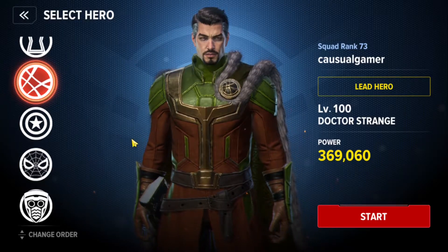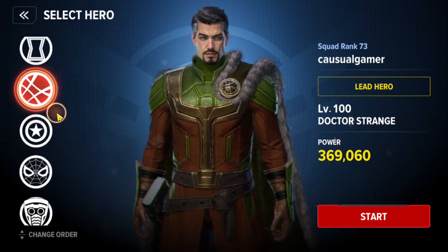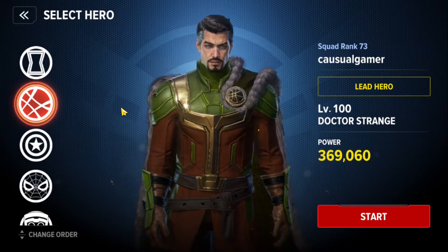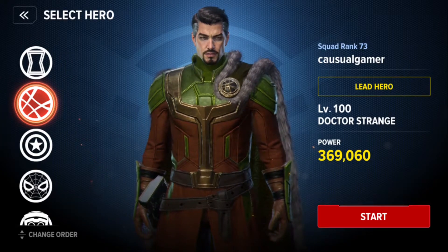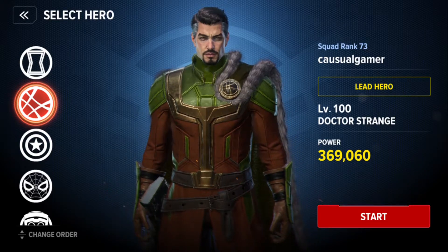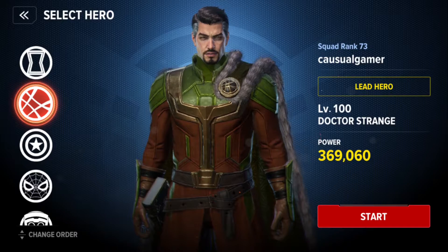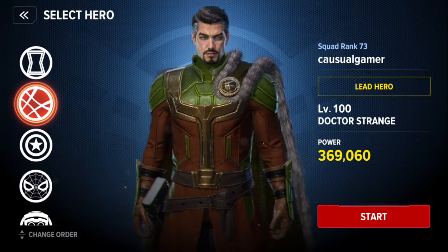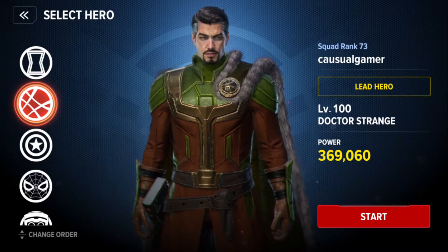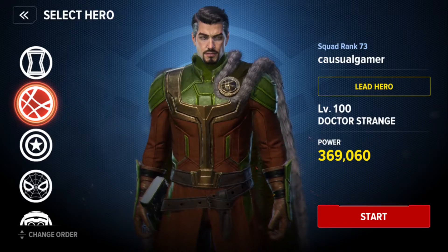Tip number two: choosing your first character. By default, you will be provided with the option to create four different characters. The beginner-friendly characters are Doctor Strange, Iron Man, Storm, and Spider-Man. All four of these characters are easy to play and beginner friendly.